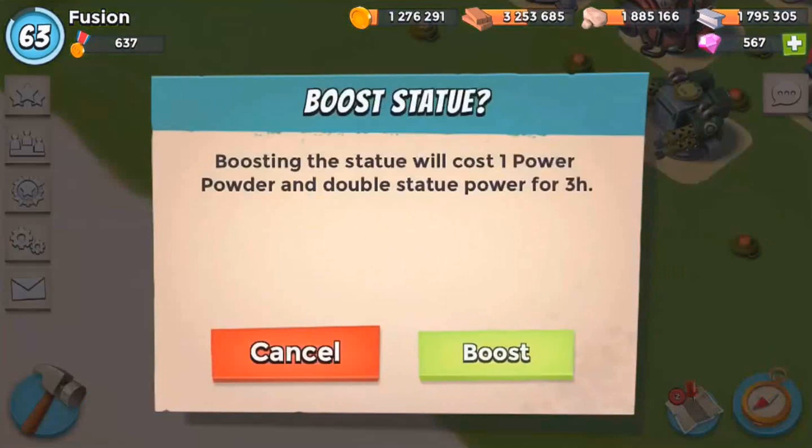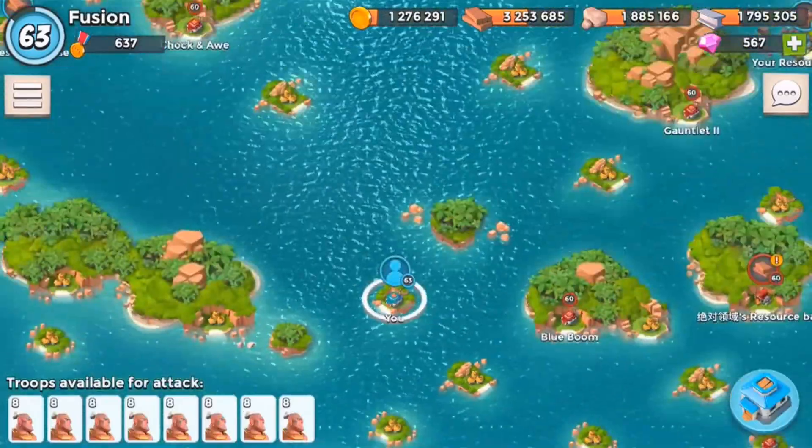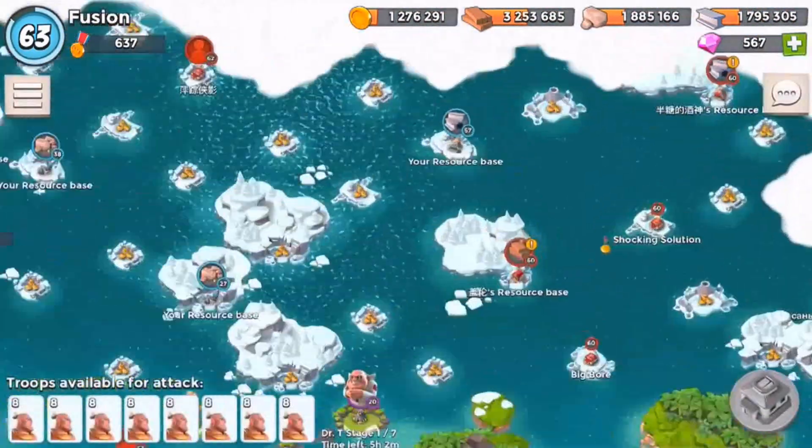We're just going to do a couple of boosts here. You're going to need your gumbo energy boosted, you're going to need damage, and you're going to need your health. Anyway, we will go on and show you how to beat some resource bases.